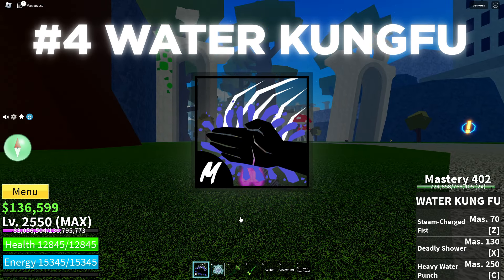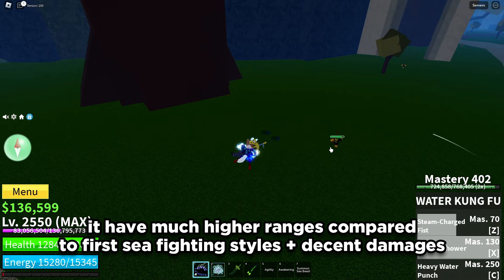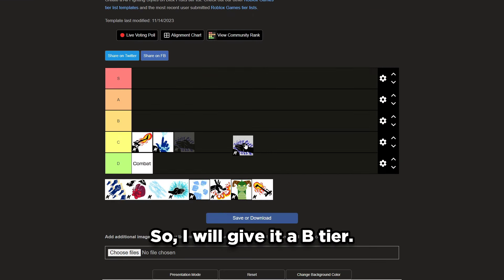Next is Water Kung Fu. This one is a bit more expensive than Electric. It has much higher range compared to the first C fighting styles, and decent damage. But it's quite slow and requires more aim. So I will give it an AB tier.